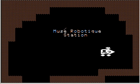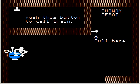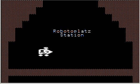Musée Robotique Station — as far as I can tell there's nothing here, though I could be wrong. Launderbot Station — this is where you get the exit ticket, and then it takes you back here to where we left the robot. Basically the train will go in an endless loop until you get off. To get off the train, just start moving around.